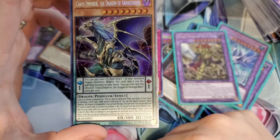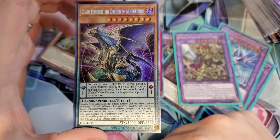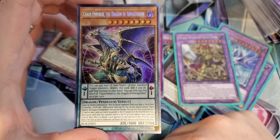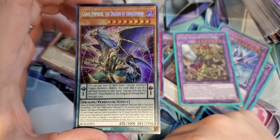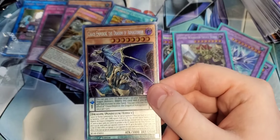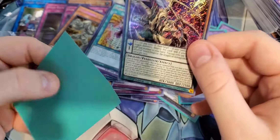Utopic Future Slash — definitely good looking artwork. I love the Utopias, I think they look really cool. My friend loves Utopia — he loves Yuma. Brotherhood of the Fire Fist. Numeron Gate Ekrum. Numeron Wall — this is a good card. Goyo Guardian — my boy. He was definitely one of the banes of my existence back in the day.